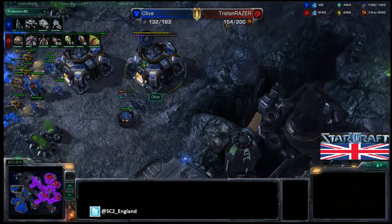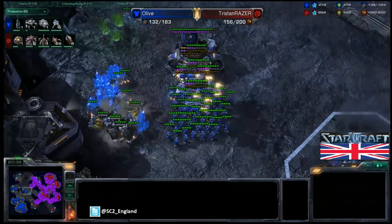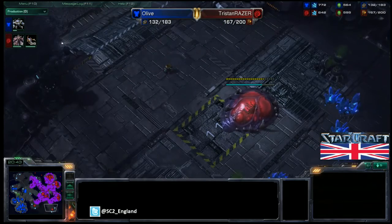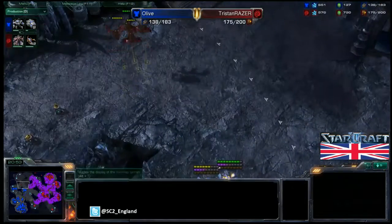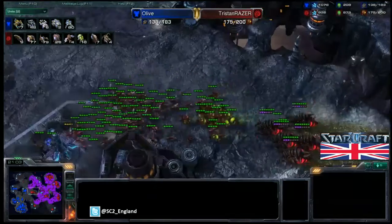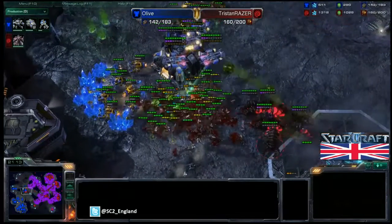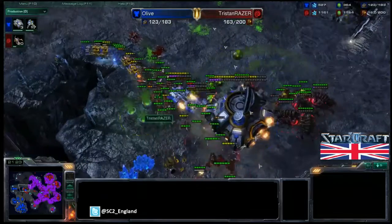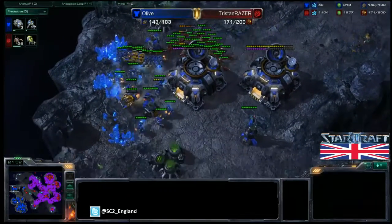Tristan is taking his fifth and sixth base. He's quite heavily ahead in supply, though a lot of that supply is workers compared to fewer workers for Olive. Just so many Banelings — infested Terrans thrown down to deal with the Medivacs. The Banelings connect with the marines; great splitting from Olive but just too many Banelings — about one Baneling per marine. More infested Terrans thrown to deal with the command centre. Mules and SCVs are being picked off by Zerglings. It's just too much — the third base could go down for Olive as well.